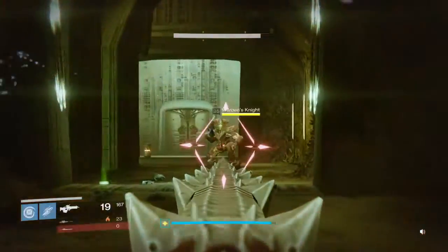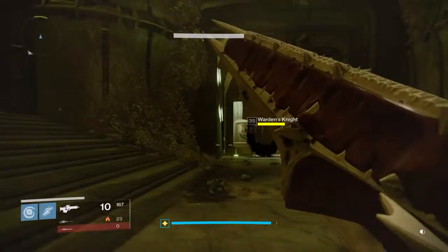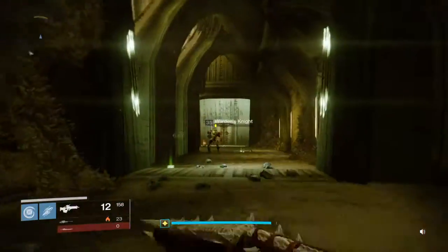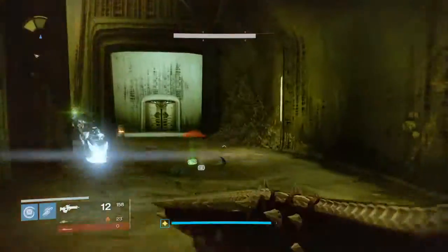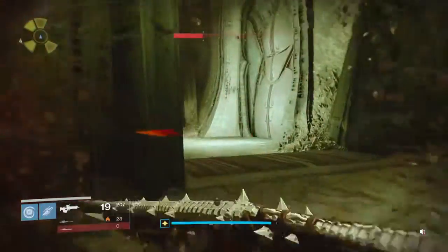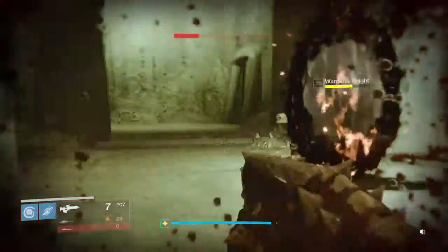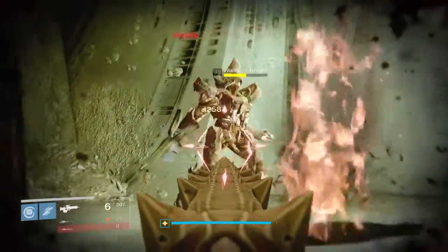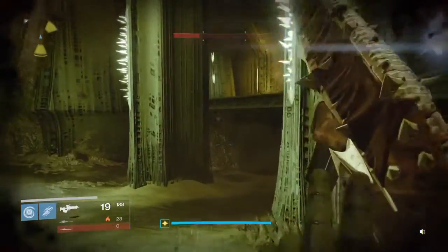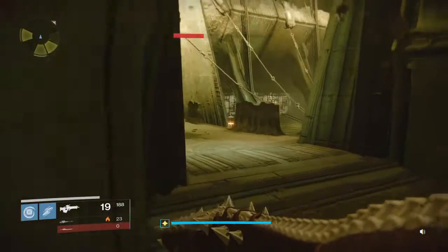There are three wardens here — this is where the scout rifle comes into play. We just want to lower them down; you don't want to kill them. If you kill them you'll have to start over. There's one on each side and one right here in the middle.